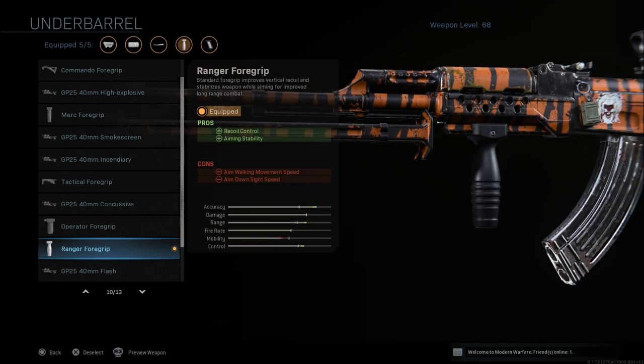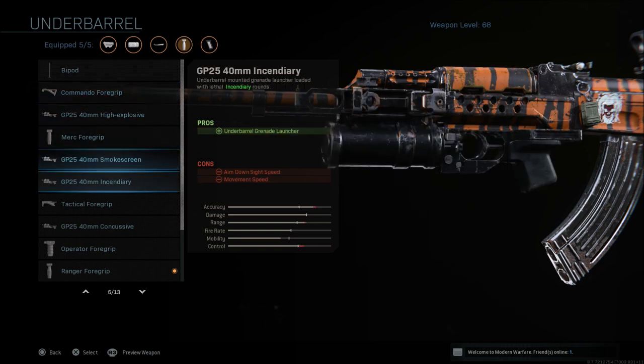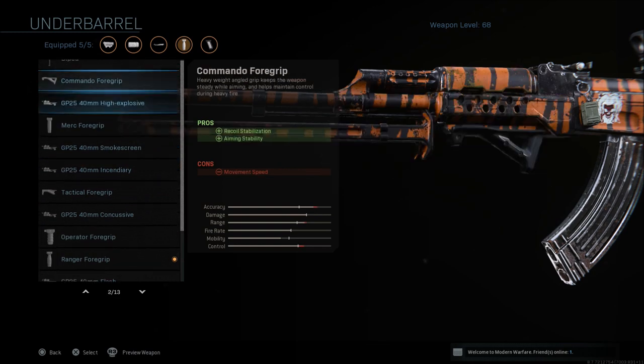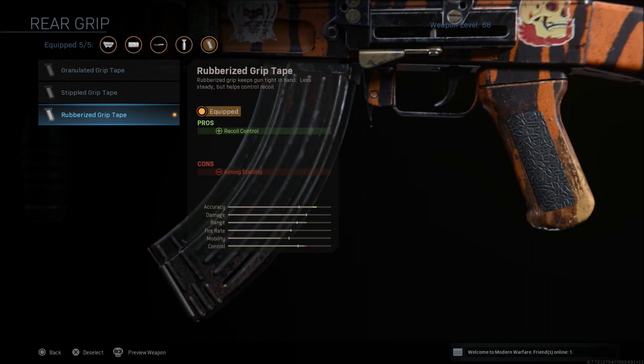For the grip I go with the ranger foregrip. The commando foregrip is also very good — it gives recoil stabilization and aiming stability, with only movement speed as the con. The ranger foregrip gives recoil control and aiming stability, but aim walking movement speed and aim down sight speed are the cons. I like the look of the ranger foregrip, but the commando foregrip with a compensator is very good as well — it's whichever one you prefer. Last but not least, I go with the rubberized grip tape, which gives recoil control and aim down sight stability.